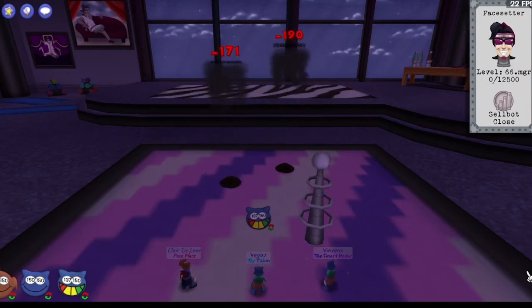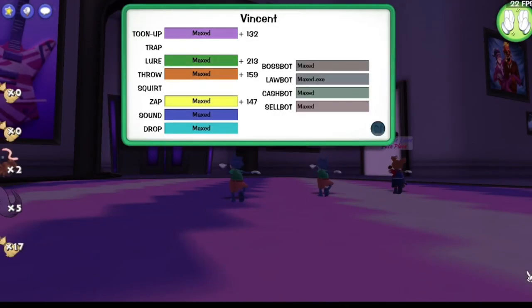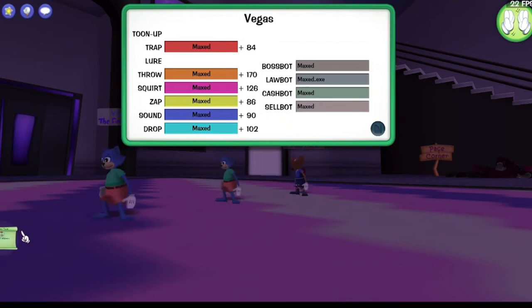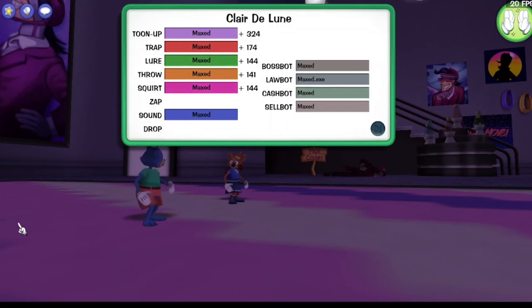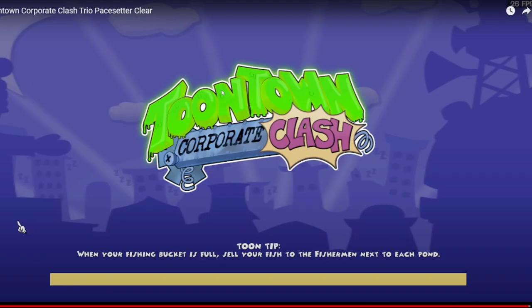They made a couple of mistakes, they missed a few Zap kill opportunities. But they also got Halloween loot — lots of materials. They missed a couple opportunities to get Zap kills instead of going for the rush jobs where they could've used the saved time to lure. But what am I gonna say? They beat Pacesetter in a trio! That is absolutely wonderful.